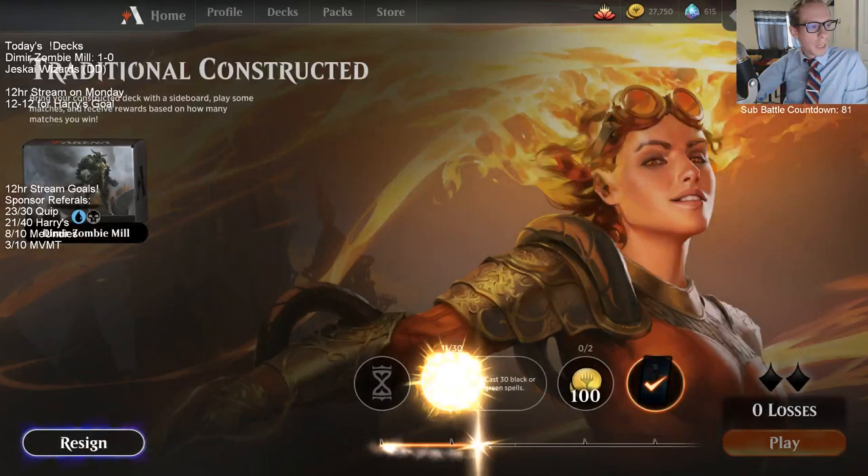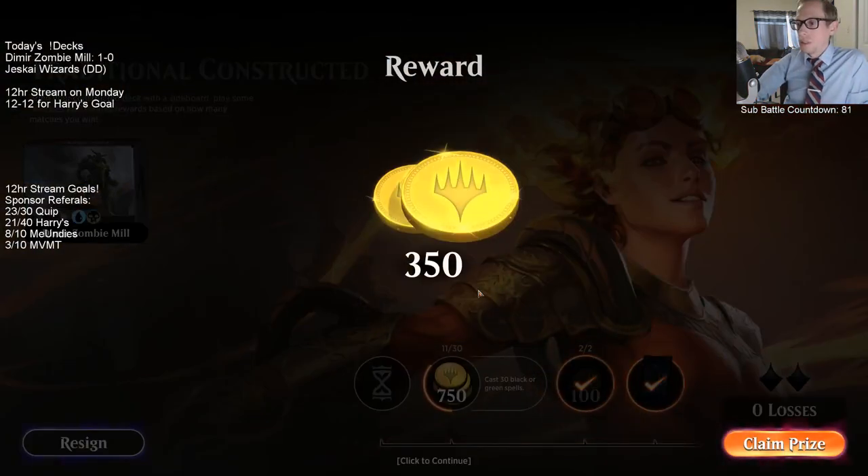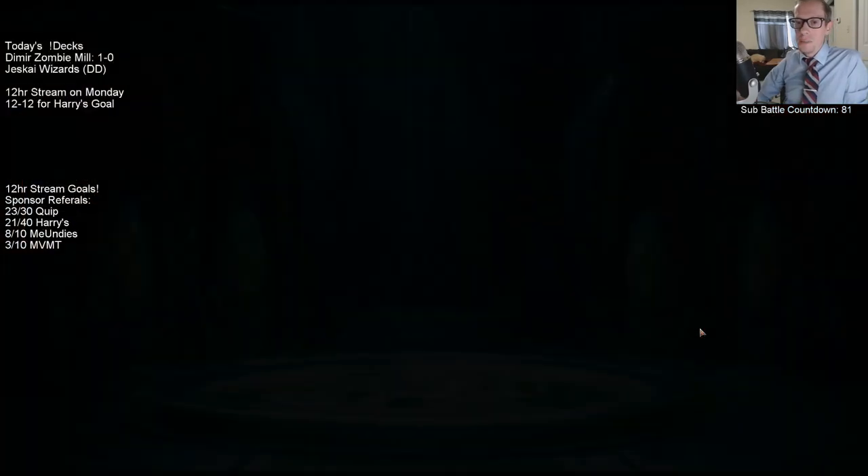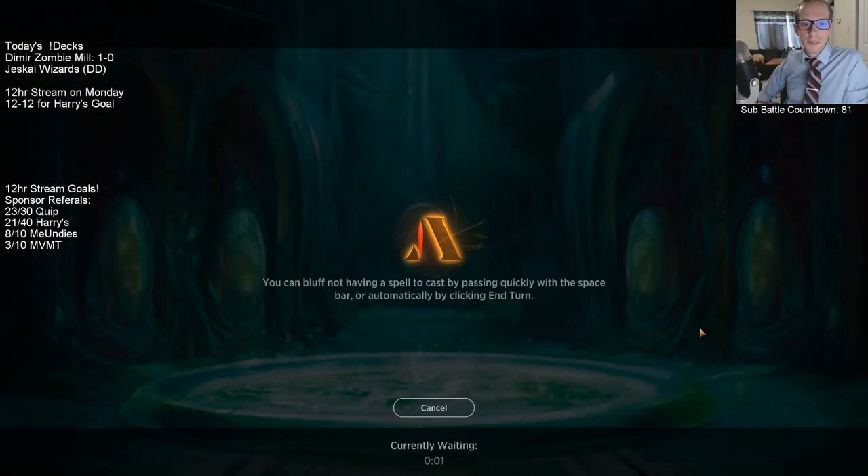We had our combo online for game two and we're starting the league off with a win — Dimir Zombie Mill. Funny, they didn't put up too much of a fight in that third game.